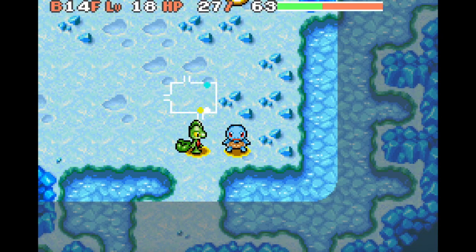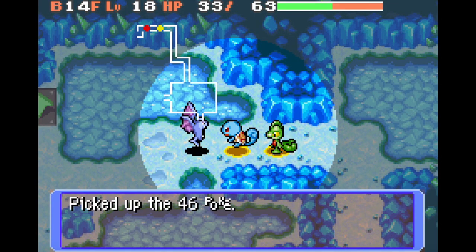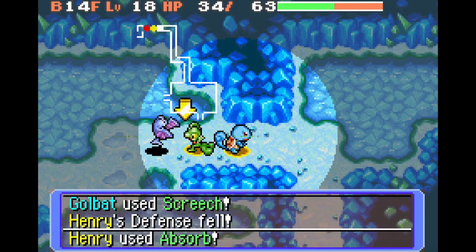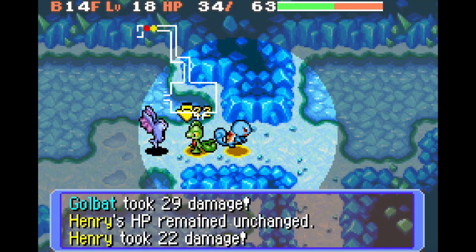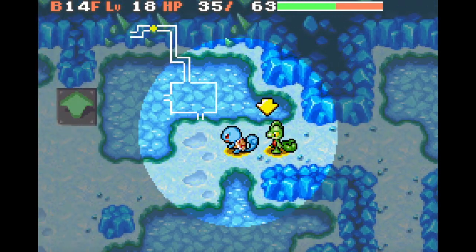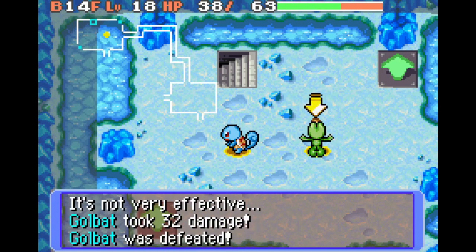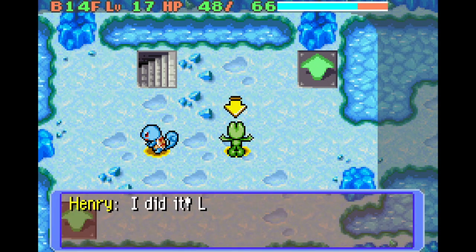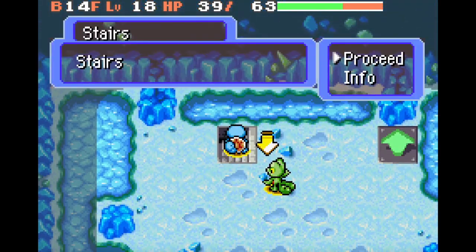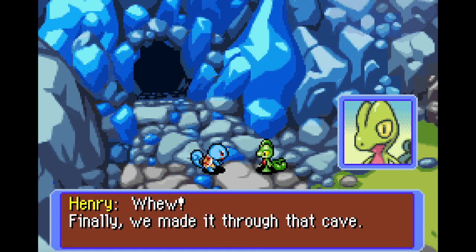The dungeon's still going. Wow, this dungeon's much longer than I remember. I'm afraid of Golbats at this point and I haven't had the chance to fully heal myself. Yeah, I think at this point I'd just decide to exit the dungeon. Thankfully Trico decides to just snipe that Golbat while it's asleep. They have Supersonic too, which isn't fun to deal with. Okay, it was 14 floors. Whew — we finally made it through that cave.